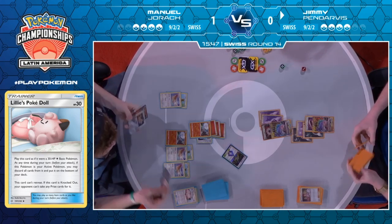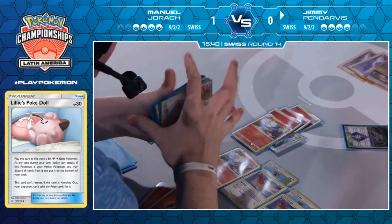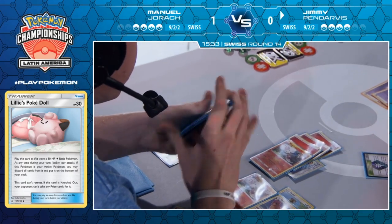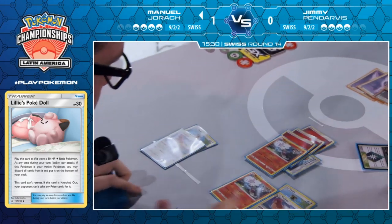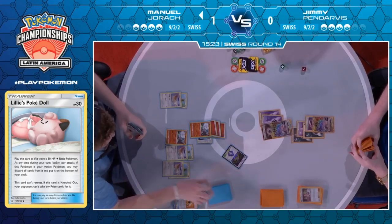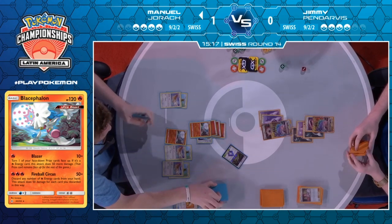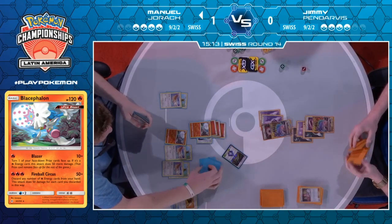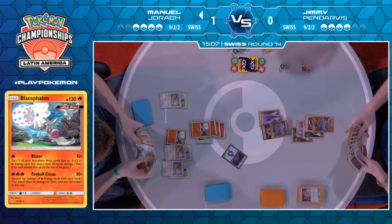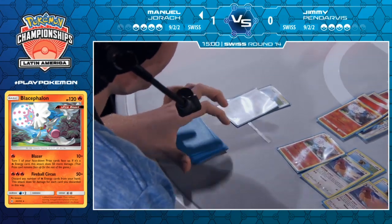Jimmy chose to knock it out — just knock it out. You need to weave in the GX at some point, but you've got to make Manuel play and make him find stuff earlier. And what a huge top deck — he got into that Fiery Flint finally! That Fiery Flint guarantees him a knockout here against Jimmy Pendarvis's first Guzzlord. But like we said, this is exactly where Jimmy knew he was going to end up after that first Reset Stamp failed. Now that he's reached the knockout, the next thing on Manuel's agenda is having additional energies to Welder onto the bench Blacephalon.